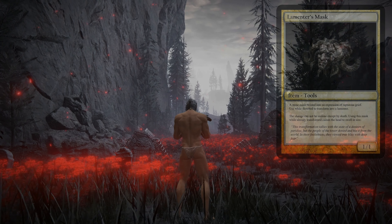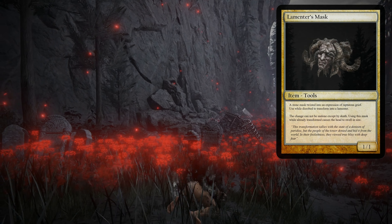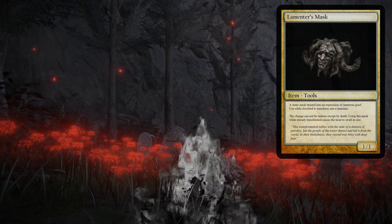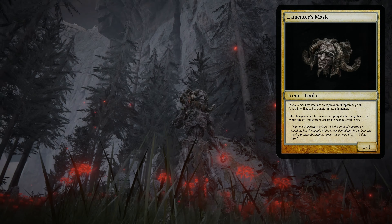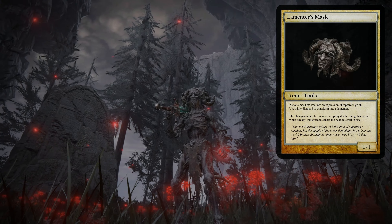Of all the items in the Lands of Shadow that are tucked away in secret locations, none are more gruesome than the Lamentor's Mask, which is a reusable item that transforms your character into a Lamentor. Not only does it transform your appearance, it also boosts all your defense and damage negation stats by 18%. The only catch is, the only way to remove the effect is with your death.